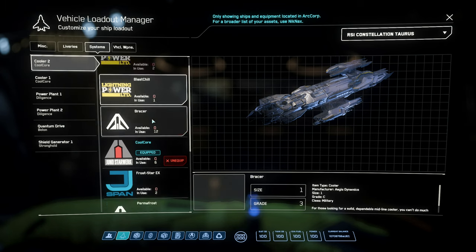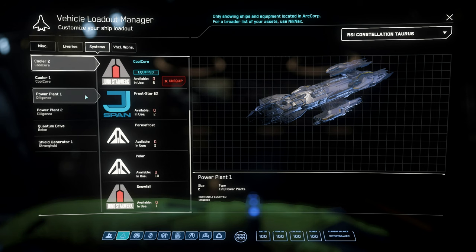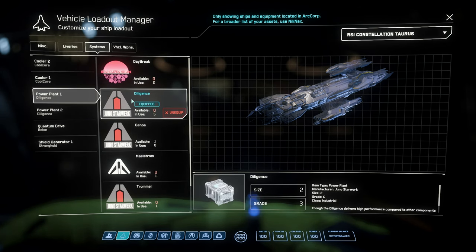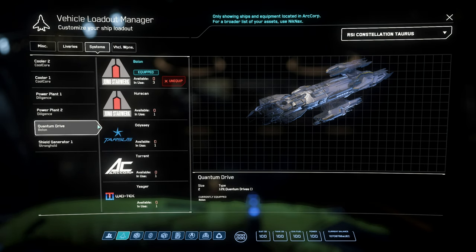Okay let's take a look at the stock components. We have two coolers — the Cool Cores — which are size 2 grade 3 industrial coolers. The power plant is a Diligence, which is a size 2 grade 3 industrial power plant. I've not had the need to change that power plant at all — it is more than efficient at running the ship stock. No complaints from me there with the power plant.